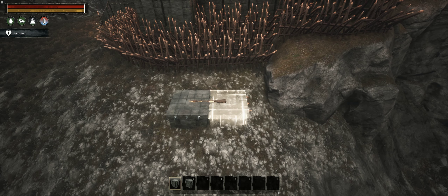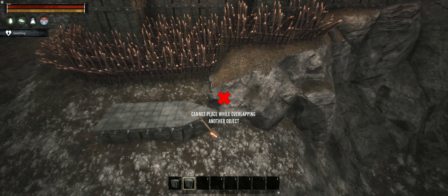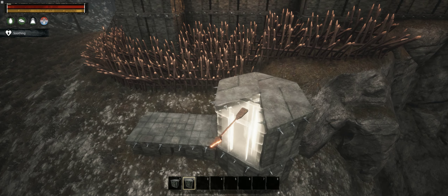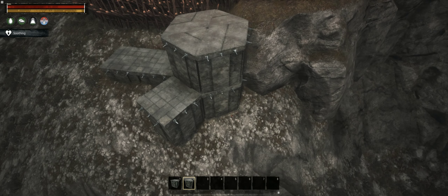First I'm placing a couple of square foundations to make sure that the wall will follow the line I want, then add 6 wedge foundations to make the inner circle of the tower. The outside ring is made of alternating squares and wedges.